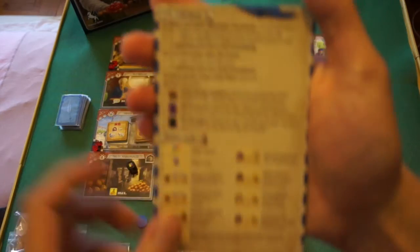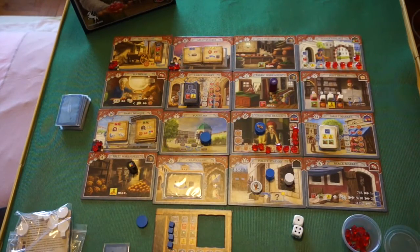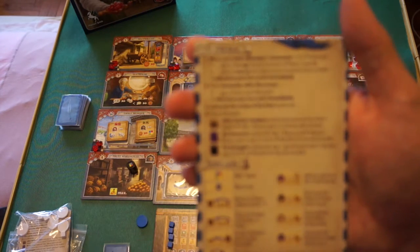After moving, you carry out the action at that location. Each location on the board gives you a certain action, which will be explained individually later in this video.